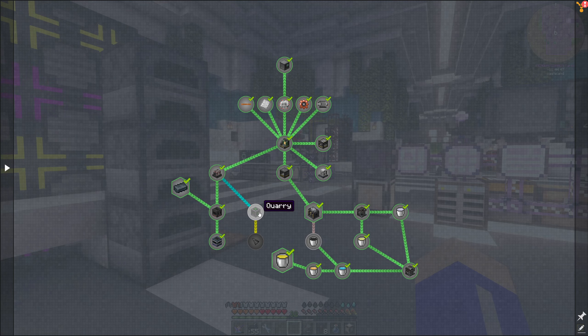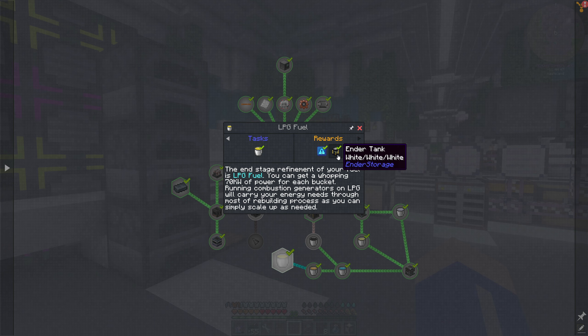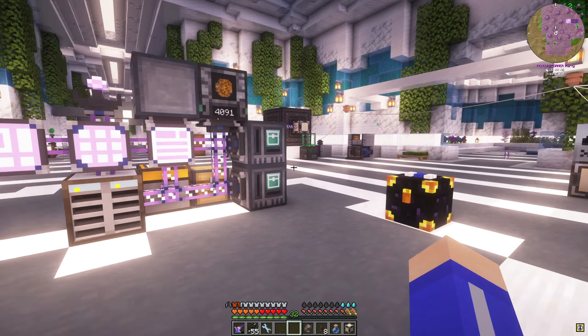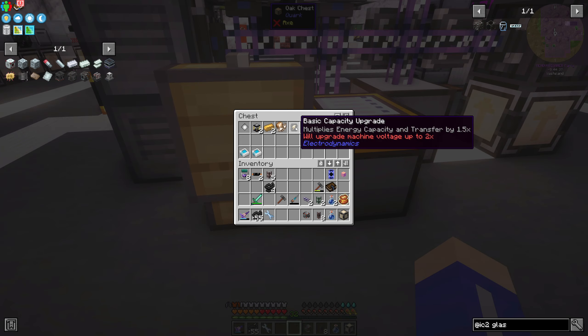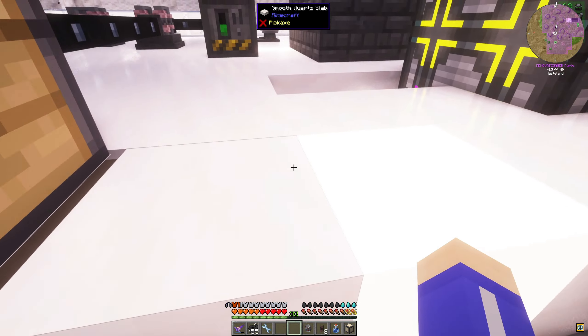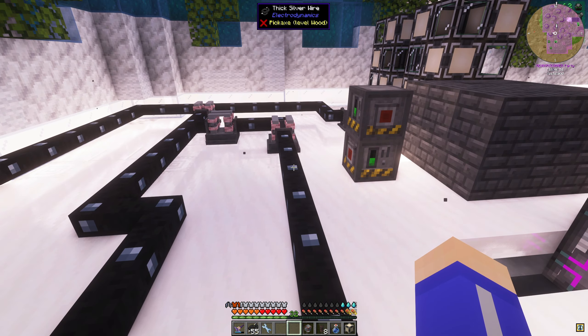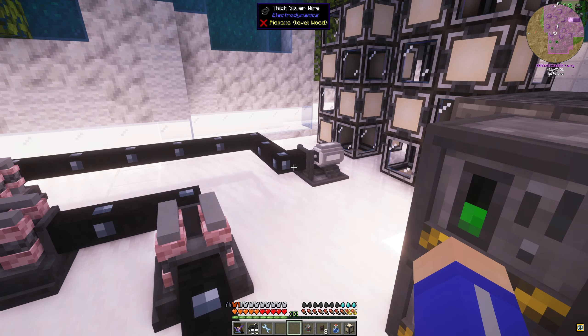I went ahead and made some more of these things because of what we're gonna be doing today. I also had to set up the charger because I needed to make some weird rods - something that has to do with IC2. I think it was the magnets. I gotta make magnets today. And then I had to set these back up because these take that little amber gem thing to make these, so I had to set this back up to make that stuff.